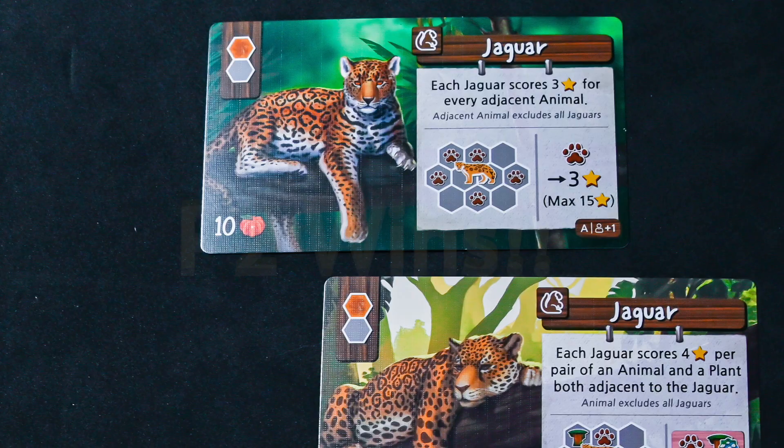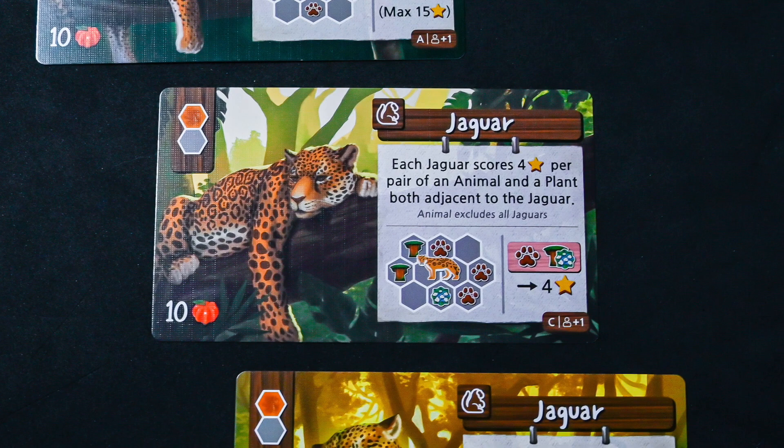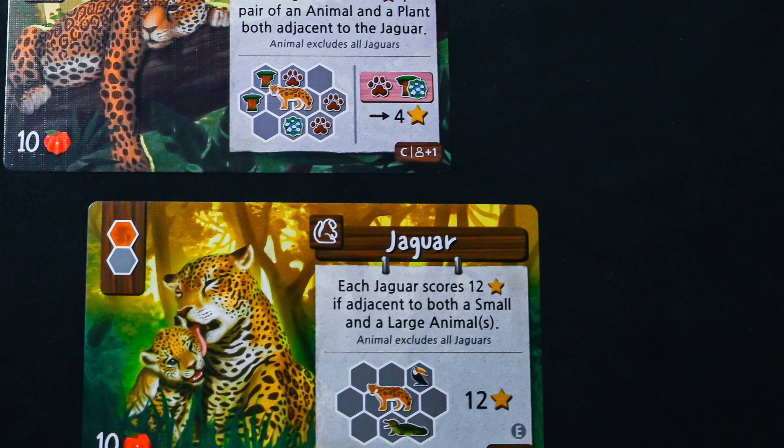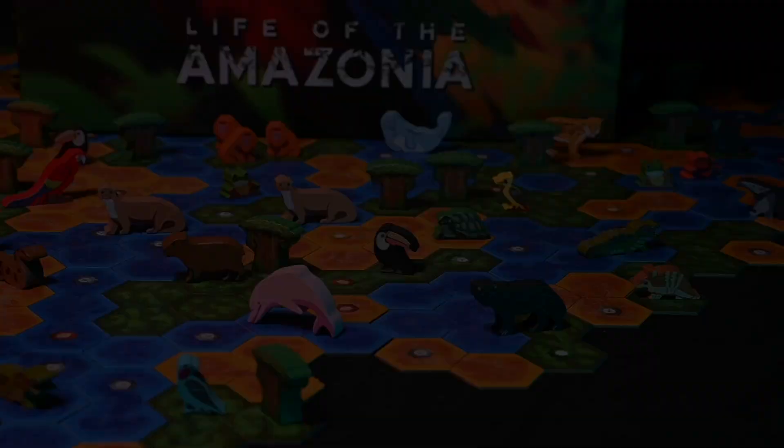After a few games, if you feel confident in the rules, you can change out the base animals from side A to side B or any other setup card to change up the game. The gameplay will remain the same but how you score each animal will change, allowing for new strategies to be enjoyed. I hope this how-to-play video helps get you started on your journey in Life of the Amazonia. Thanks for watching — please like, subscribe, and ring the bell to get notified about new videos.